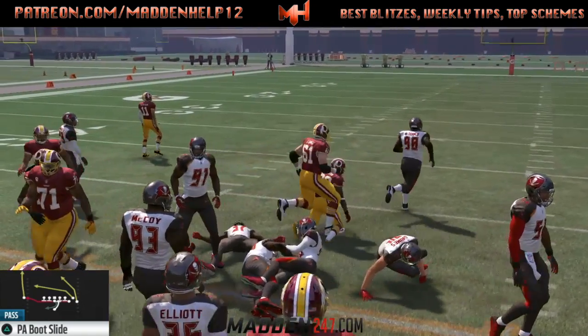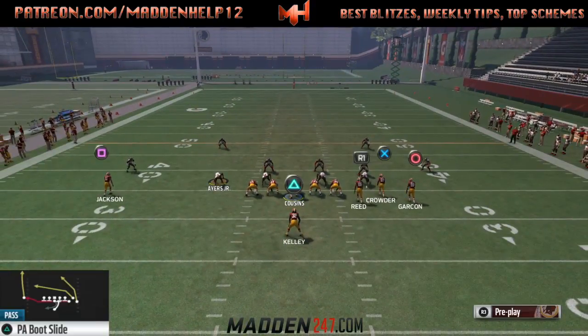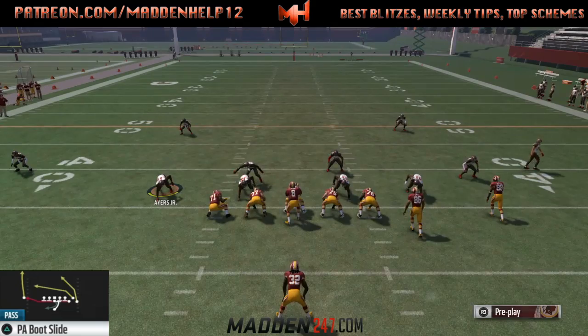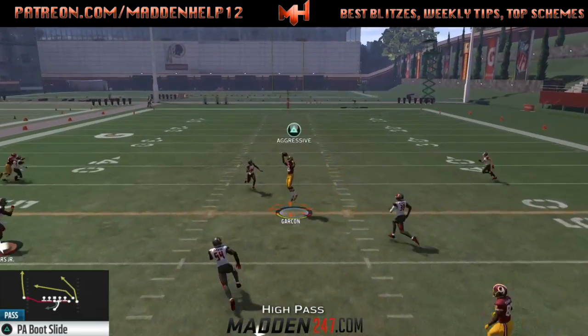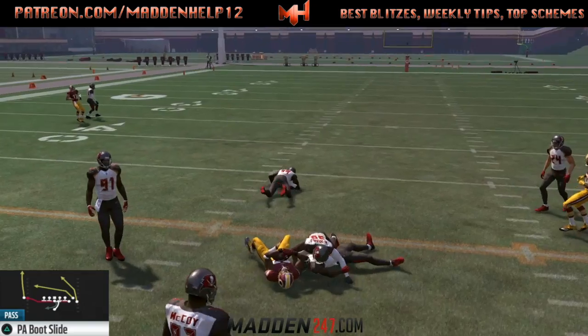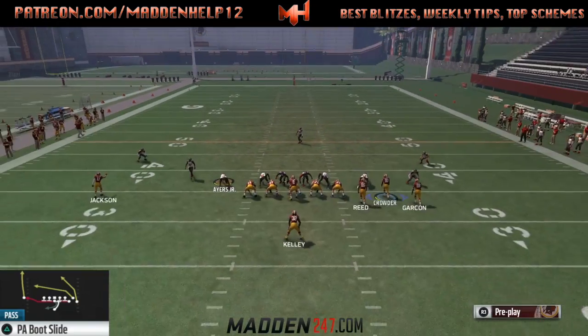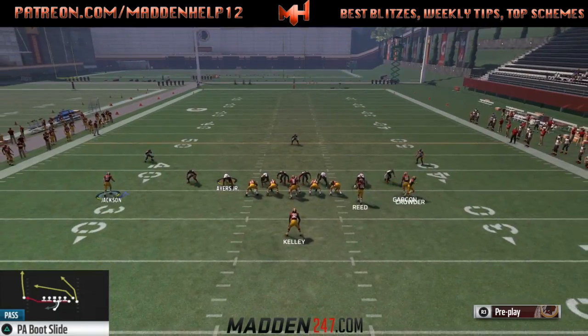So you see these are quick, easy reads. What makes it tough too is that it's a delayed in-route, so whether they're blitzing or trying to user it, you're able to hit the guy underneath a little bit later, and if they do try and jump it, we can hit the guy over the top or even the tight end coming across.